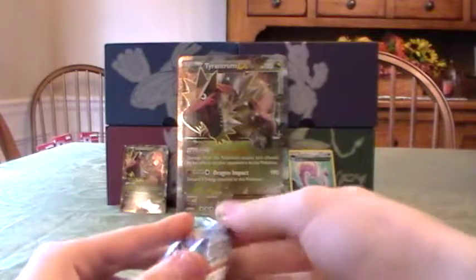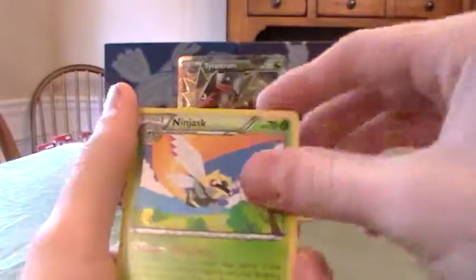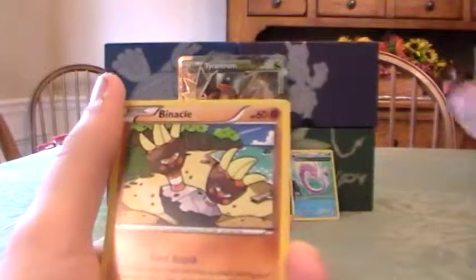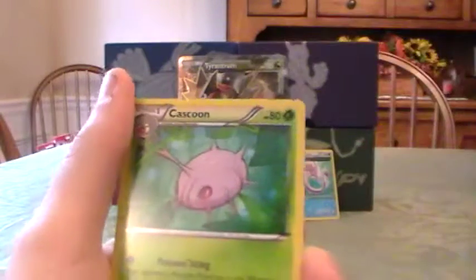Roaring Sky next. Now Roaring Sky was really good to me when that set came out — I got a lot of EXs. Get a card out of the way, three from the back. Switch, Ninjask, Skyfield, Voltorb, Inkay, Binnacle, Hawlucha, Kaskun, Electric Reverse, and a Rayquaza EX.